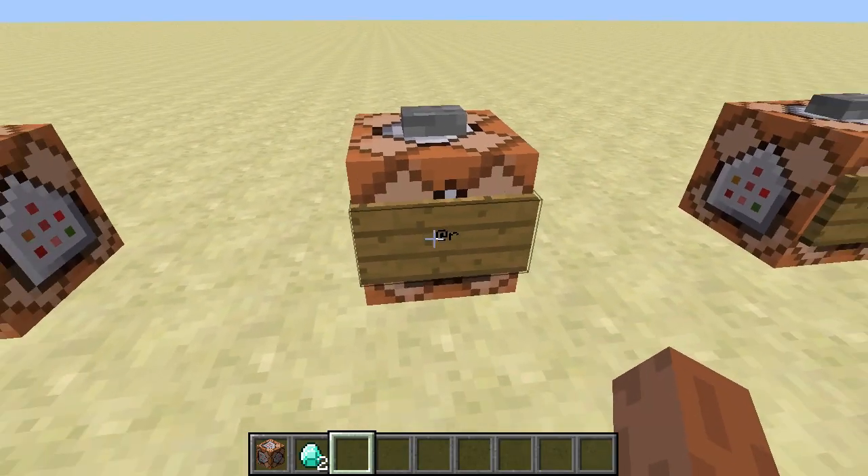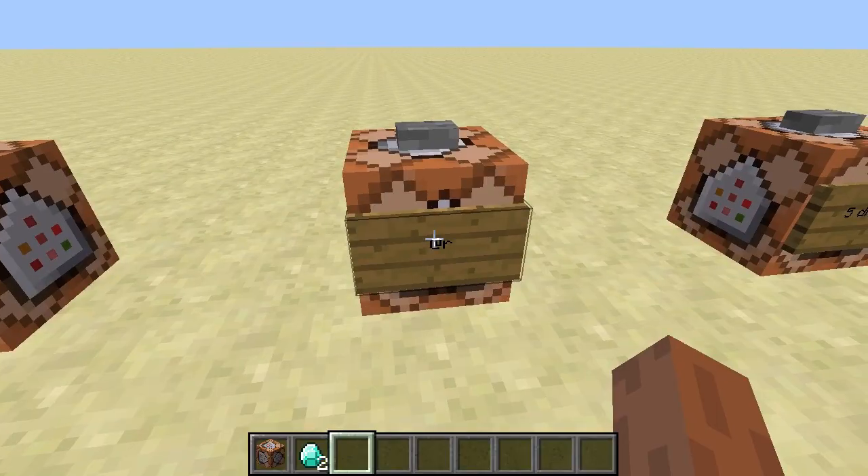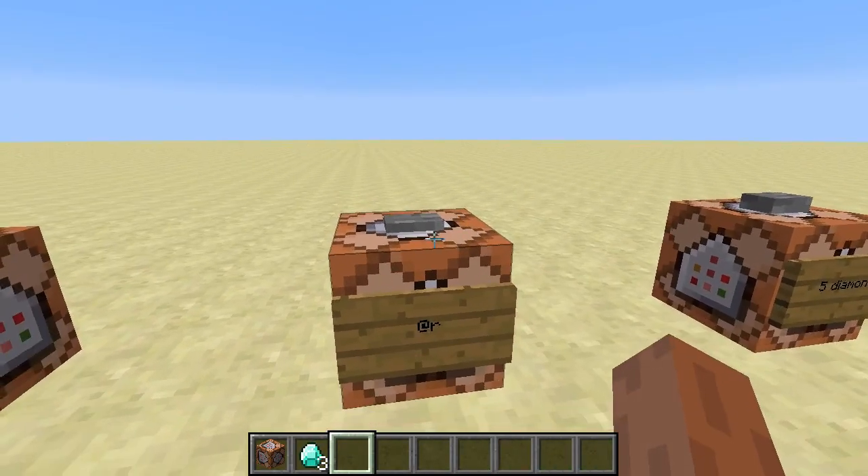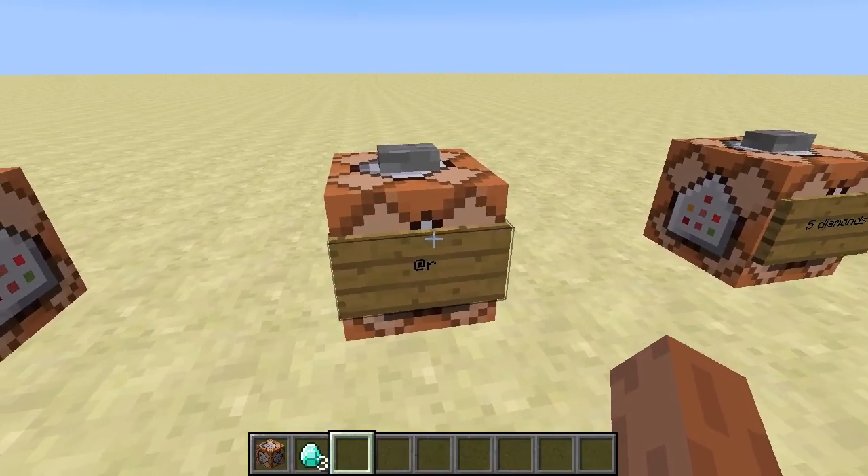Next is @r. It'll pick any random player — one random player that's in the world — and give them the item. I got it, because I'm the only player here.